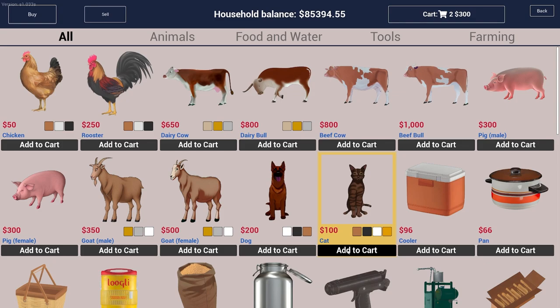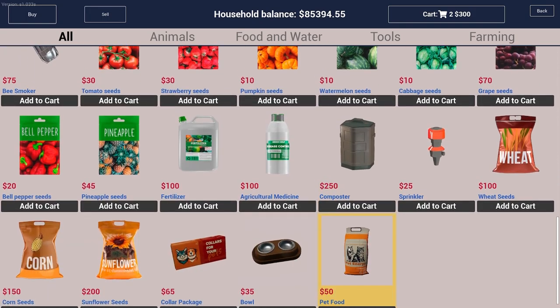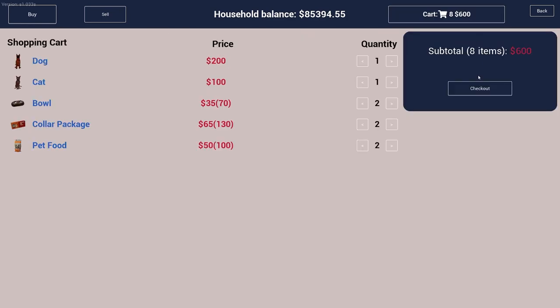This one right here is the closest to my cat Sammy, so I'll add Sammy as well. Do they need a food dish? Let's get two. These are collars — that's how you name the pets. This is the food right here, pet food — we need that too. For six hundred dollars, we're in the pet business.